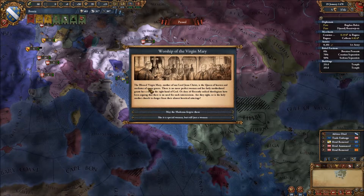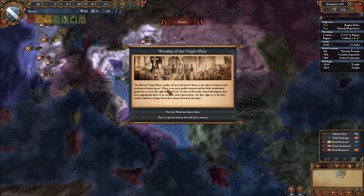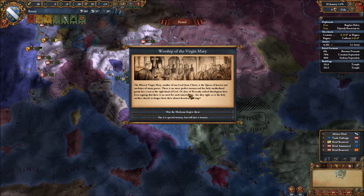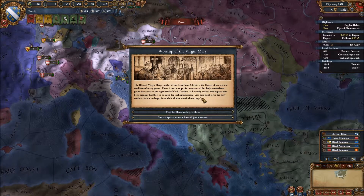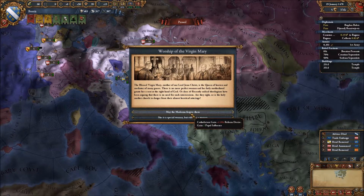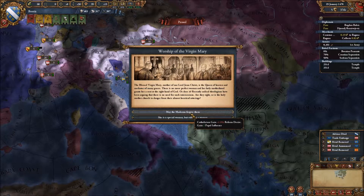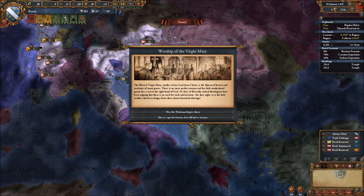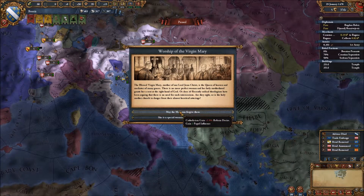We've got the worship of the Virgin Mary event. The blessed Virgin Mary, mother of our Lord Jesus Christ, is the queen of heaven and mediator of many graces — there is no more perfect woman, and her holy motherhood grants her a seat at the right hand of God. Recently, radical theologians have been arguing that there is no need for such intercessions. One choice gives 1% reform desire and papal influence; the other changes the Papal State's opinion of Bosnia by negative 20. So, 'she is a special woman, but just a woman.' Let's do this one.